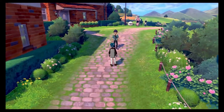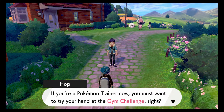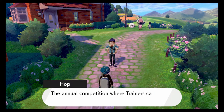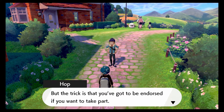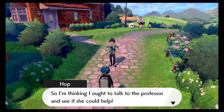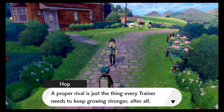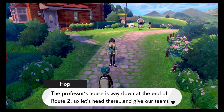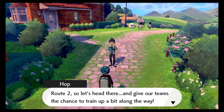Alright, I think I've wasted enough time — I haven't even gotten to Route 2 yet. Listen Blaze, I've been thinking: if you're a Pokemon trainer now, you must want to try your hand at the gym challenge. The gym challenge — the annual competition where trainers can battle it out for the right to challenge the Champion. The trick is you've got to be endorsed to take part, and Lee doesn't seem to think I'm up to it, so I think I ought to talk to the professor. You've got to take part too — a proper rivalry is just the thing every trainer needs to keep rolling stronger. The professor's house is way down at the end of Route 2, so let's head there and give our teams the chance to train up a bit along the way.